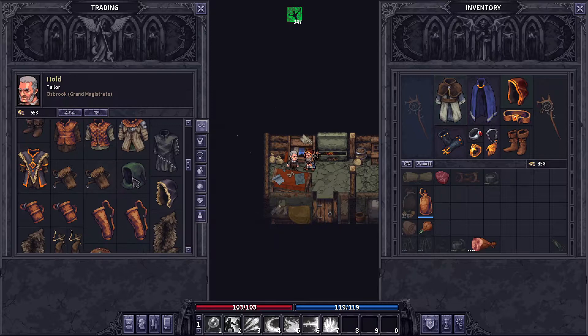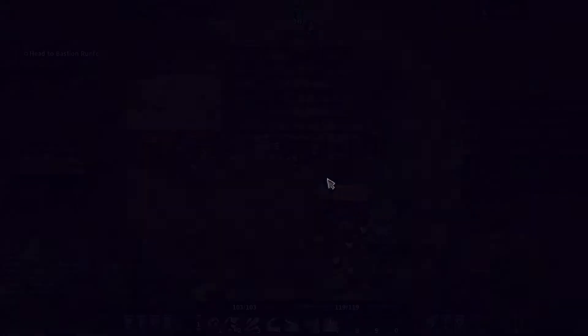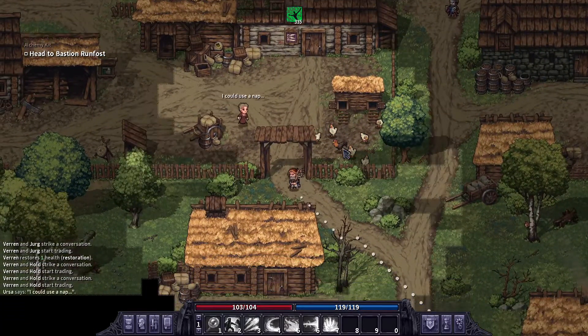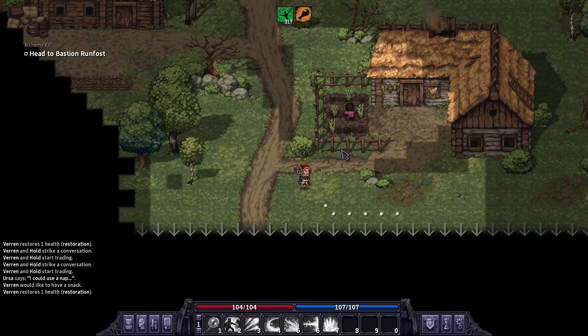He's got the Geomancer mantle. If we get enough money saved up, we could get the Pyromancy one, but we probably have to do three or four quests unless we just get really good drops on these dungeons. The crypt is pretty well known for epic loot.